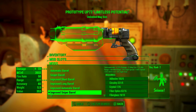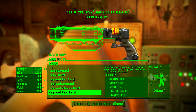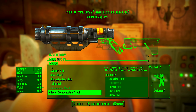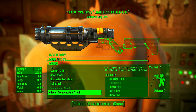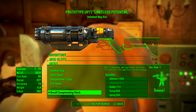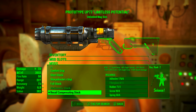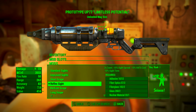The Improved Sniper Barrel also reduces sight spread by 20%, increases spread by 100%, increases VATS cost by 35%, and increases sight time by 5%. Next, we're going with the Recoil Compensating Stock — this turns the weapon into a rifle, reduces sight sway by 7%, reduces sight spread by 40%, reduces recoil by 30%, increases VATS cost by 20%, increases sight time by 10%, and increases bash damage by 100%.